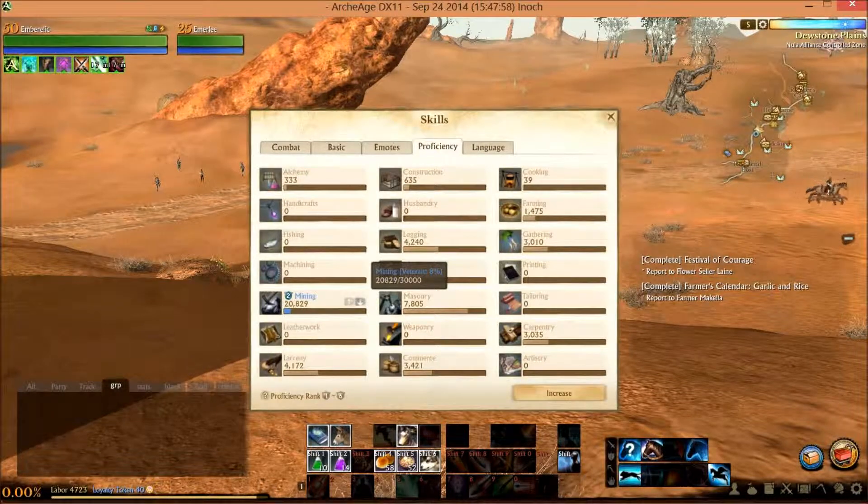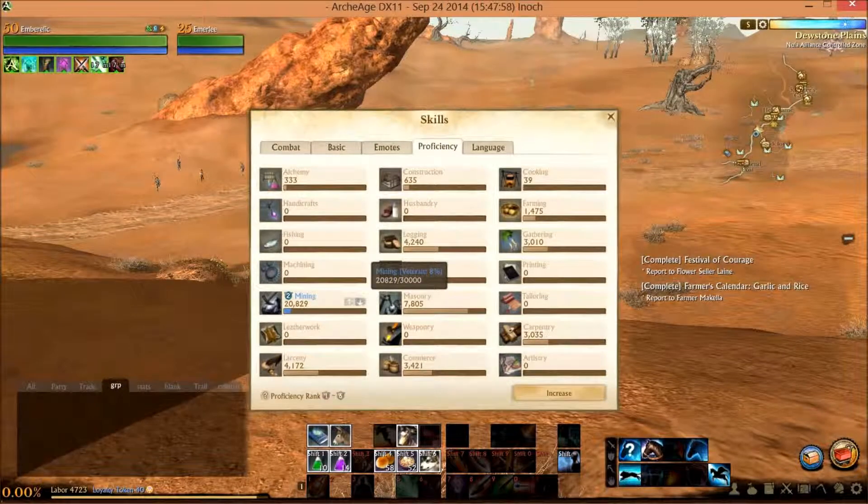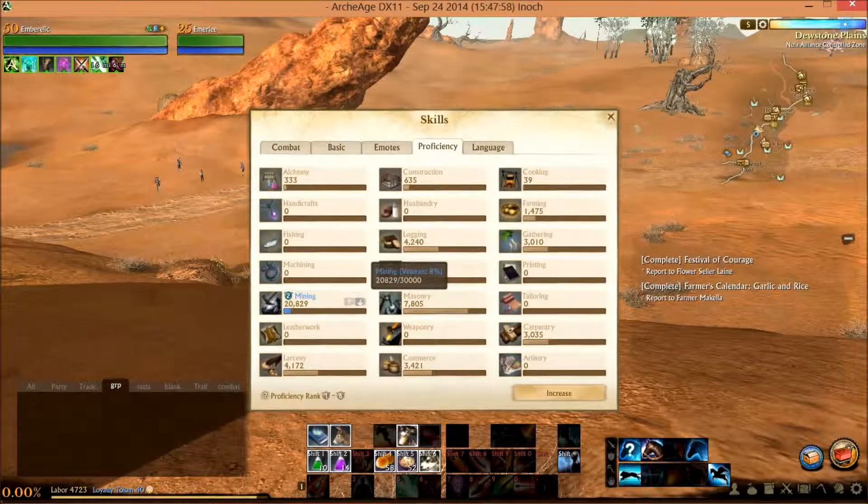It took 10 stone packs to build the farmhouse and 2 stone packs to build the regular house. It takes 3 pieces of stone to make 1 stone brick, and you don't always get stone when you mine — sometimes you just get ore. You need 300 pieces of stone for 1 stone pack, so multiply that by 10 for the farmhouse and by 2 for the regular house. So no surprise that my mining proficiency is through the roof.